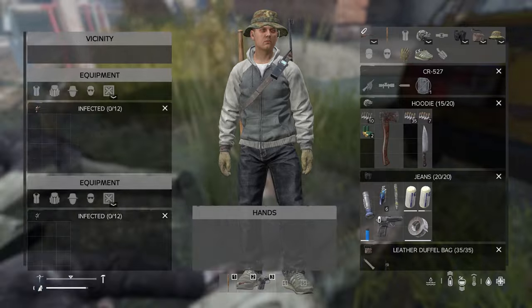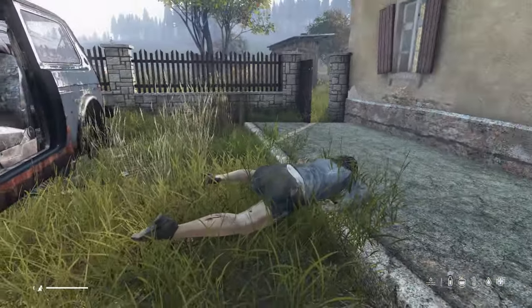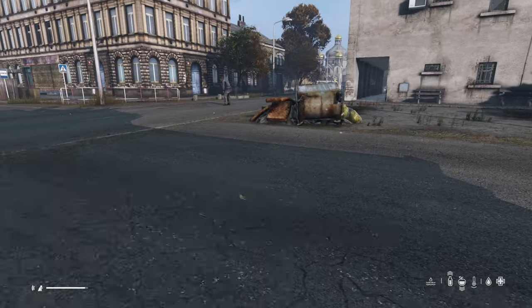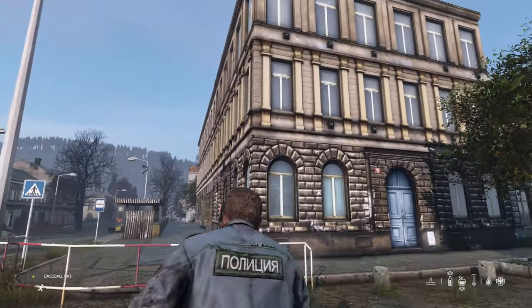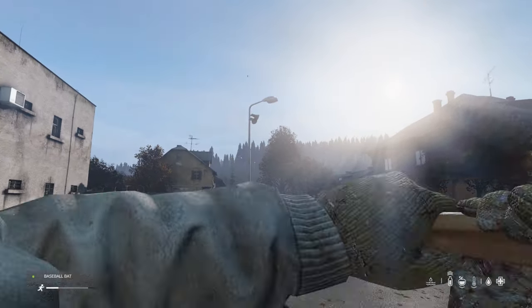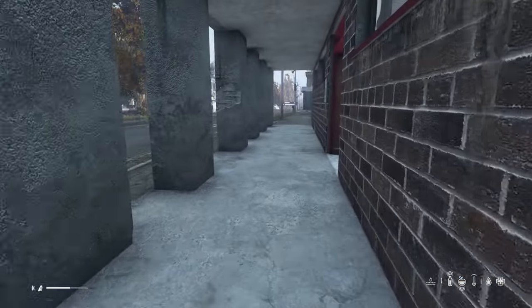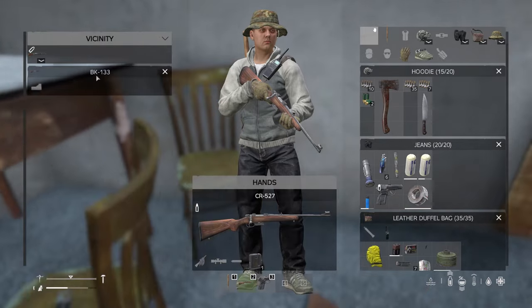Something went down here recently — looks like our guy came through, had to kill a bunch of zombies, and maybe another player. There's what appears to be a cut-up human. We're going to ignore that and head to the police station — we really want to see if we can find a stab vest or some sort of ballistic protection.